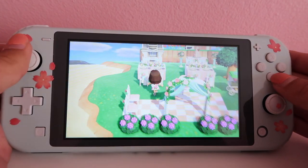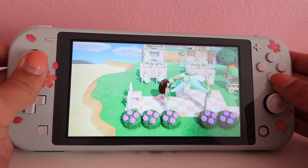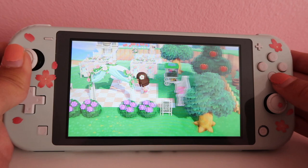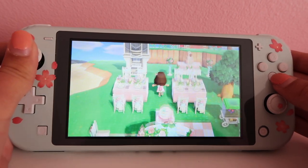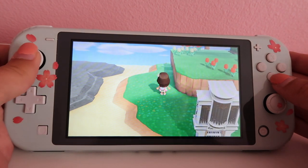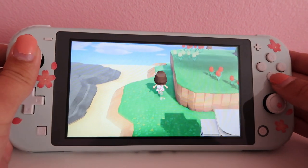This was before I unlocked the custom paths and terraforming and everything, so I placed these all down manually, which was just kind of a lot. I don't know if I want to keep this or if I want to get another Peppy villager and say that they have a little wedding area in their home.